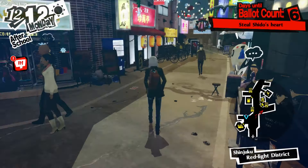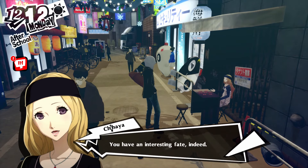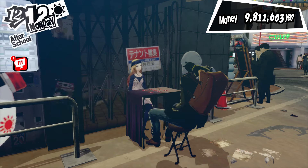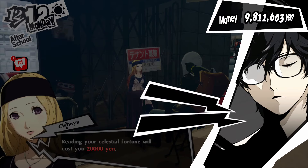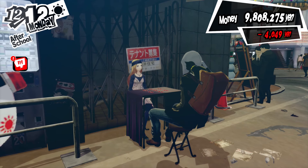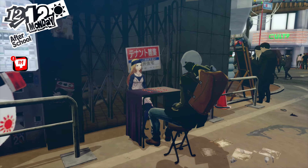Once you have those two perks, you're going to make your way to the fortune teller and ask her to give you a celestial reading. It's going to cost you 20,000 yen, but it's worth it. Once you do it, it's going to trigger a fusion alarm in the velvet room as well as raise the chances of a fusion alarm occurring throughout the day.